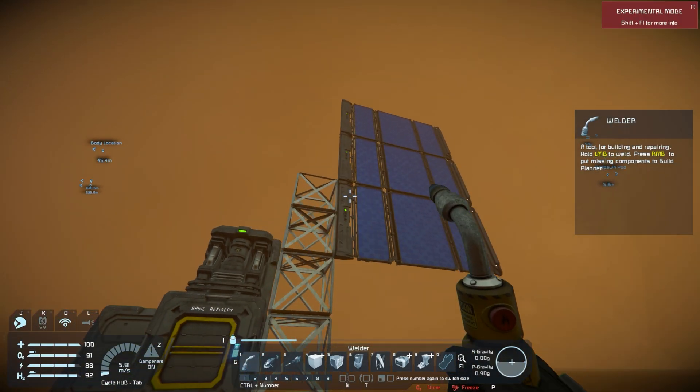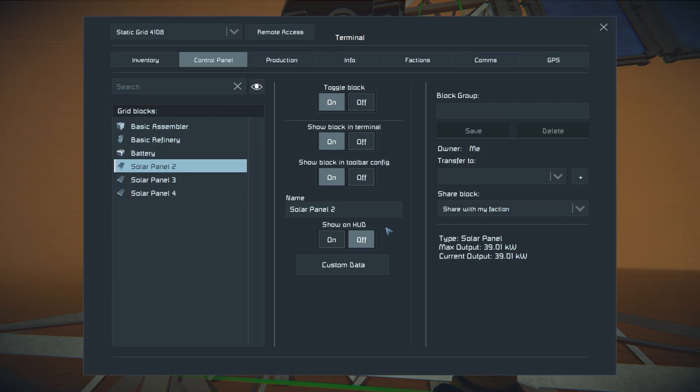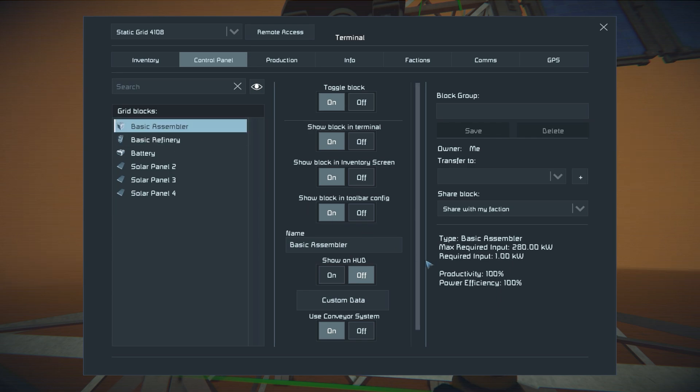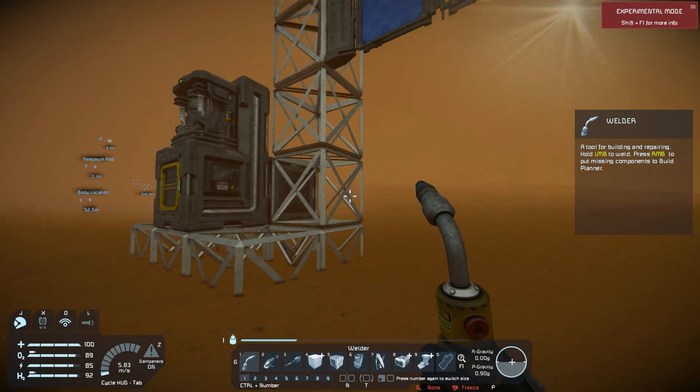Right now I don't think it can actually run anything. If I pull up the panel, you can see I'm getting about 39 kilowatts, and that's the same across all of them. If we look at our basic refinery, I need 330 kilowatts to run that, and I need 280 in order to run my assembler. So I need to create something to get around this.